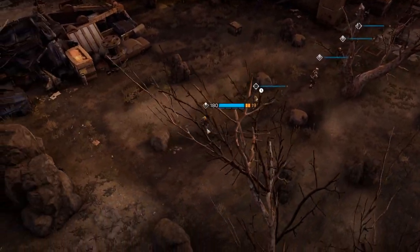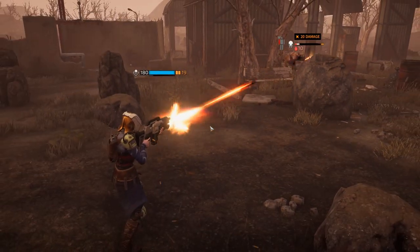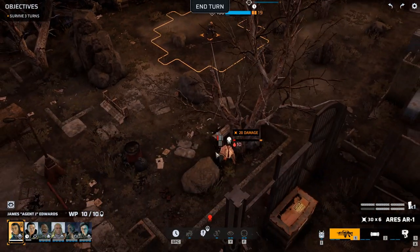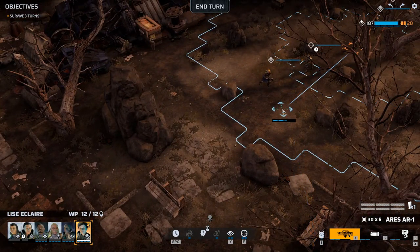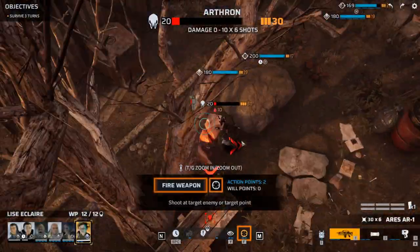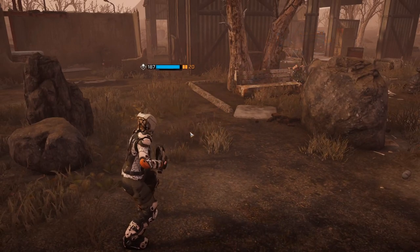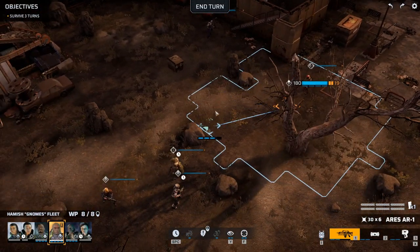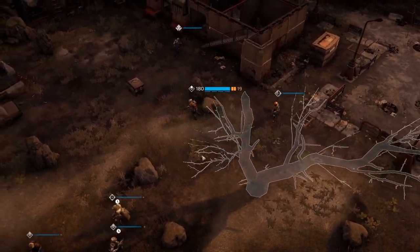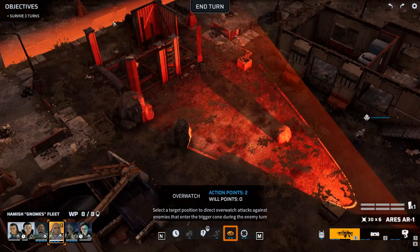Come over here and take out - all right, 20 damage. How much health does he have left? 20 - typical. He's going to need to take one more shot. This should do it. Good. We have you here, let's move up and overwatch in this direction.